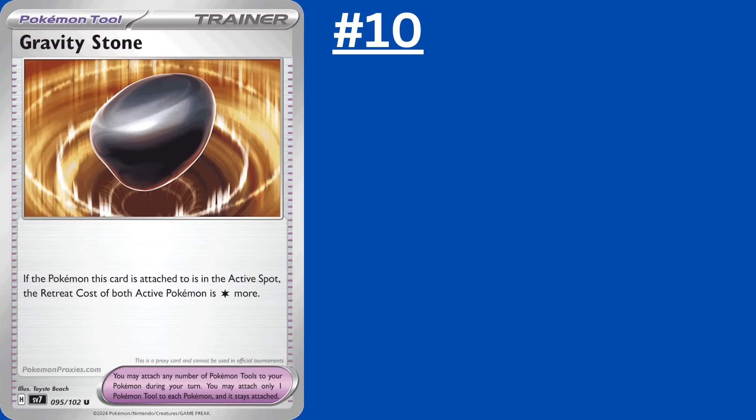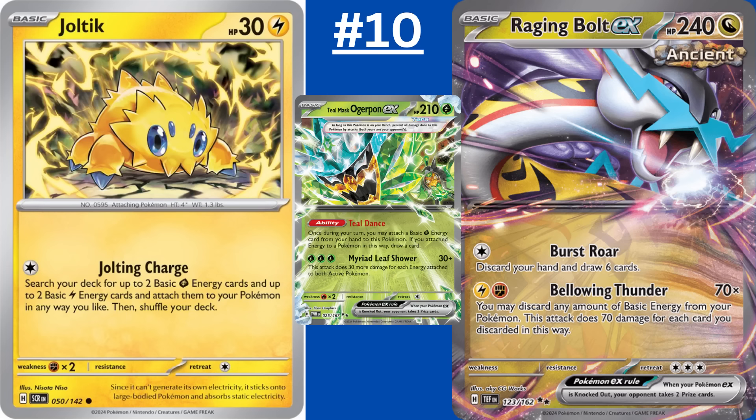For my 10th pick I'll go with Joltik. Yes, it's extremely weak with just 30 hit points, but look at that attack! For a single colorless energy, Joltik grabs two Grass energy and two Lightning energy from your deck, then attaches them to your Pokemon however you want. Raging Bolt EX now has a way to put four energy into play turn one going second if they don't have a great early attack with Bellowing Thunder or don't want a Burst Roar. Joltik also opens up the possibility of making a big Teal Masked Ogrepon EX, making it easier to one-shot a Charizard EX, and using Ogrepon plus Briar to take an extra prize card on that pivotal turn. And don't forget that Joltik evolves into Galvantula EX.